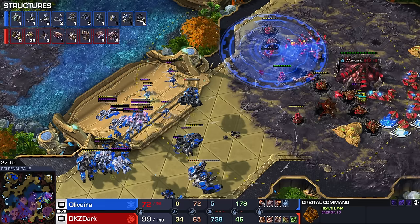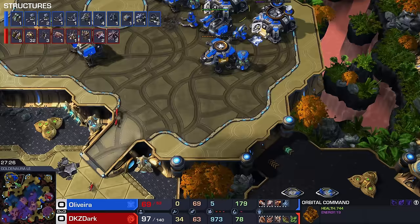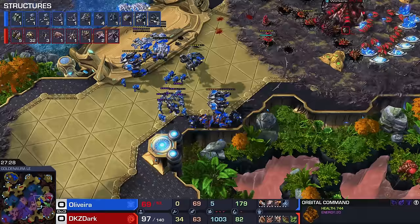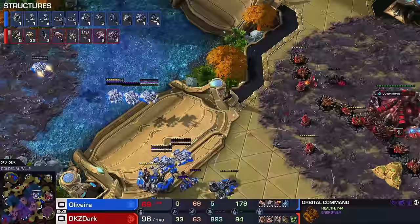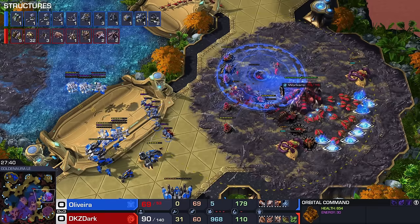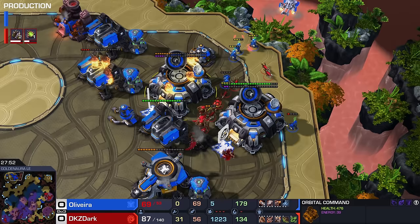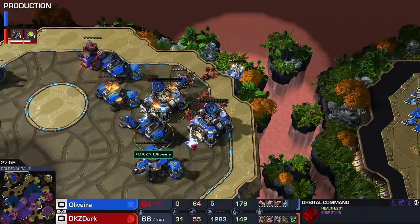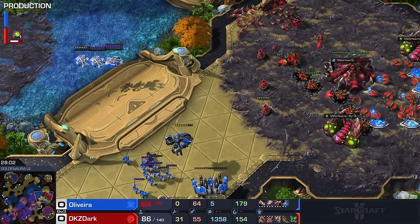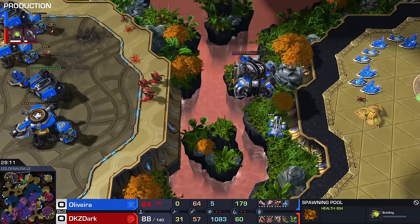Nice EMP there by Oliveira. But Oliveira cannot push in here without a scan — it's not an option. There's another scan — can we get a couple of Ghosts? That's one Lurker down the drain. Maybe a second, maybe a third? Not quite enough, but that's good. One Medivac full of units was boosted back home to try and keep these Orbitals alive, because they are the lifeline of Terran right now. One Orbital Command is going to fall — the second is going to lift off. Dark is slowly building up his unit composition once again, building another Spawning Pool.